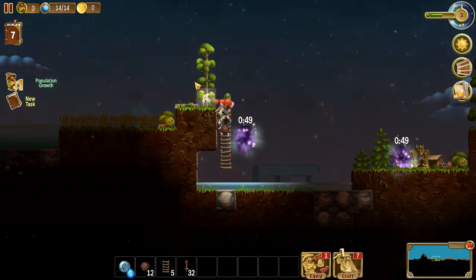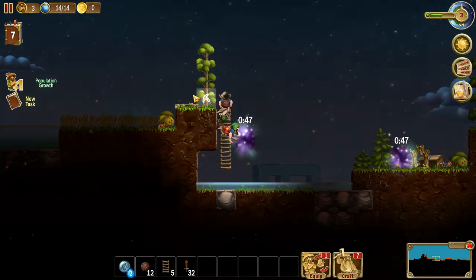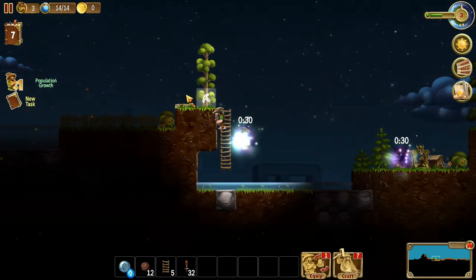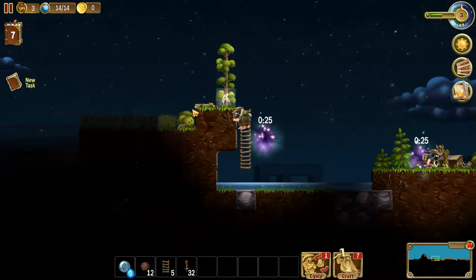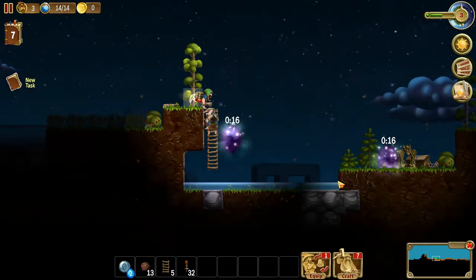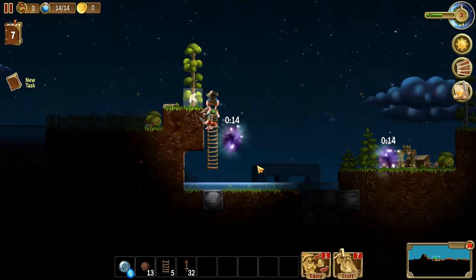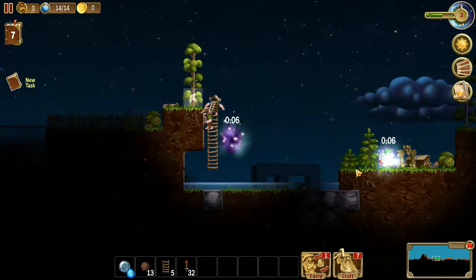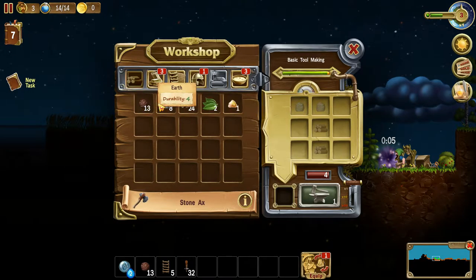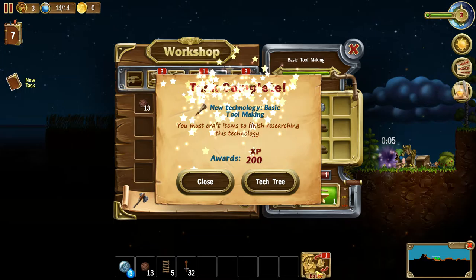It seems we're getting everything chopped down as it needs to be. That portal is serving its purpose, at least for a little while longer. And I got plenty of mana as well. I should build another portal, I think. I would really like to get some axes going. We can build three of them for my three population. And that'll come in quite handy - speed things up considerably.